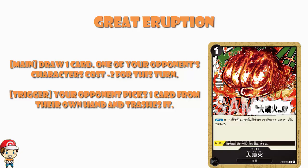As a trigger, Great Eruption is actually very different: as a trigger, your opponent trashes a card from their hand. I'm not entirely sure why it's so different as a trigger, but it's fine. Now I do have to jump in and interrupt myself for a moment.